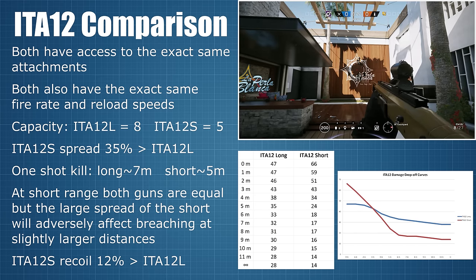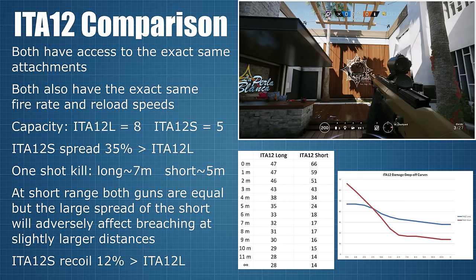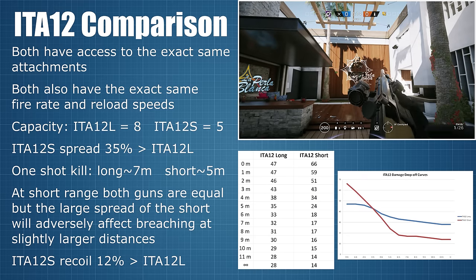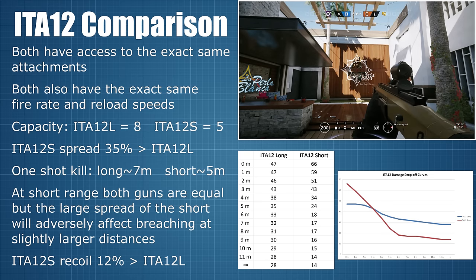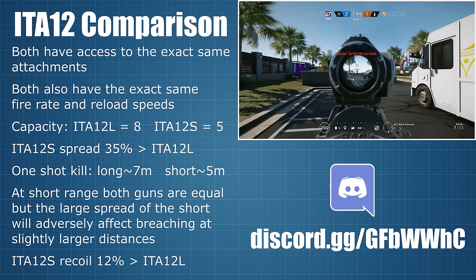In summary, the two guns may be two peas of the same pod, but the shorter barrel of the ITA-12S ensures that it performs quite differently compared to its longer twin due to its higher damage drop-off and greater spread. And that's it! I hope that some of the info in this video is useful to you, even though we could have probably done with it a few months ago when these guns were released, but as they say, better late than never.